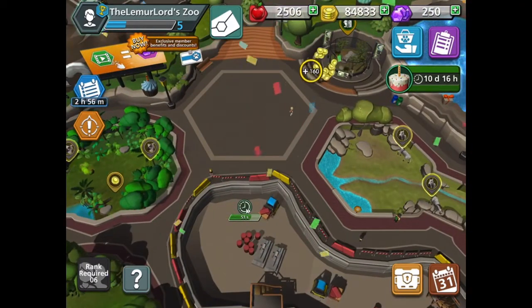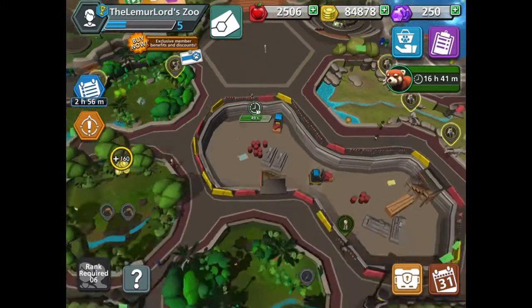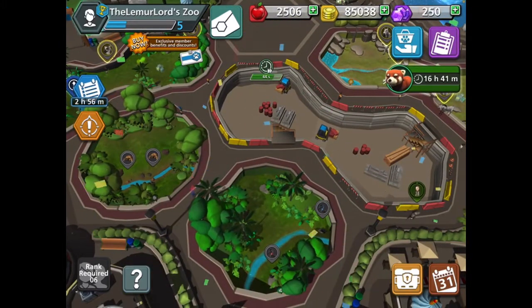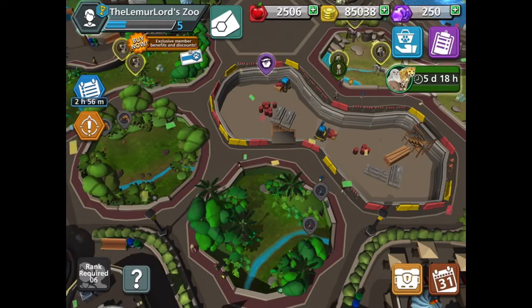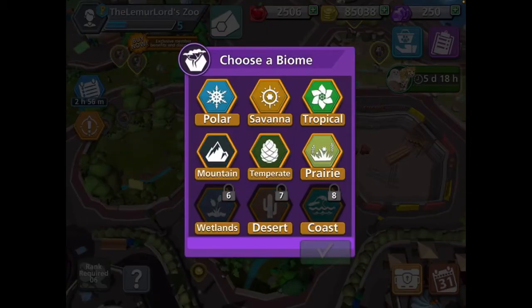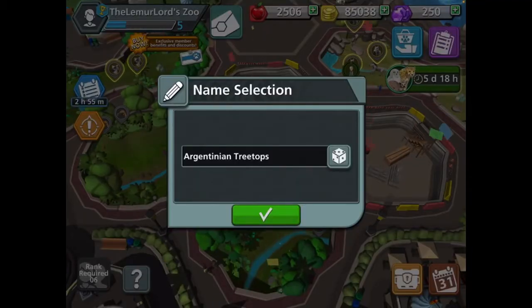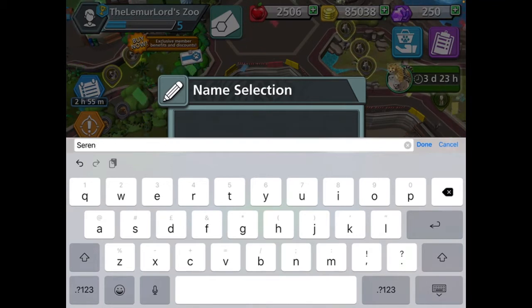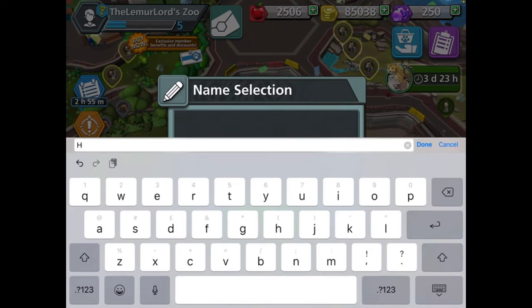So I'm just going to speed up until this cage is built. And here we go — the cage is built. We'll just use Savannah. We'll call it Hornbill — because that's what those birds are, hornbills. We can call it Hornbill Paradise.